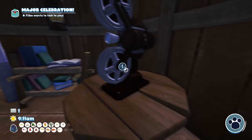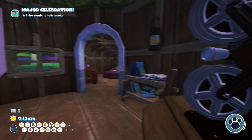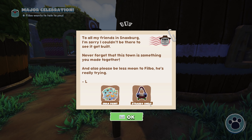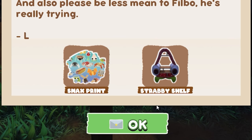There are two more slots in the projector - I wonder if there's a video diary 6 or 7 in the future, or maybe right now it's just 0 through 5. We watched all the tapes now! And we got a letter from Lisbeth in the mail - how did we get a letter from Lisbeth? She writes: 'To all my friends in Snacksberg, I'm sorry I couldn't be there to see it get built. Never forget that this town is something you made together. And please be less mean to Philbo - he's really trying. Lisbeth, or just Elle.' She also gave us Snacks print wallpaper and a Shrabby shelf.